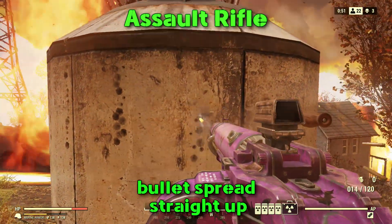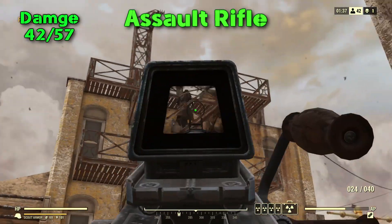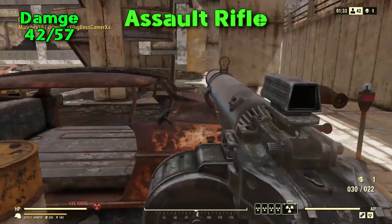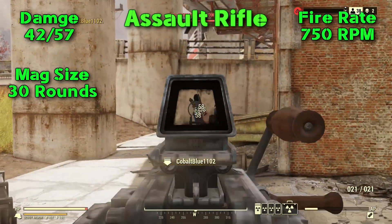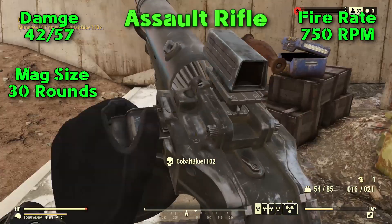Moving on to the base stats: damage starts off at 42, and 57 with perks. The mag size for this gun comes in at a healthy 30 rounds. The fire rate is 750 rounds per minute, putting it somewhere around the middle of the pack for assault rifles.